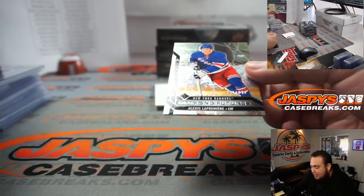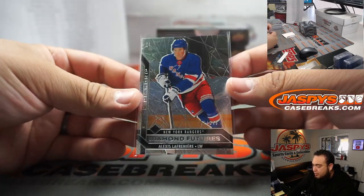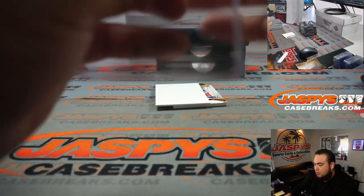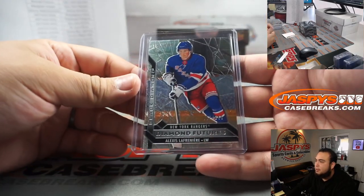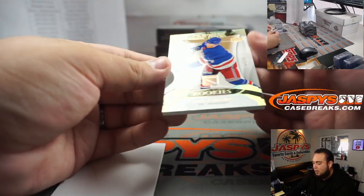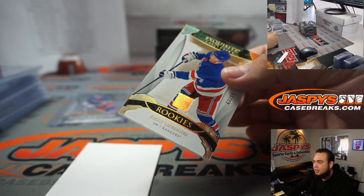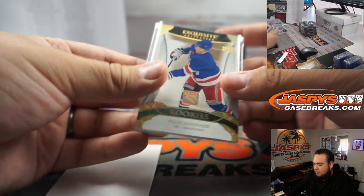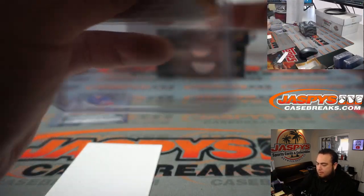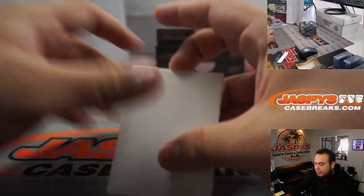We have an Alexis Lafrenière numbered to 349 for the Rangers — that is very nice. Rangers going to Megan. How about more Alexis — 62 out of 99 Exquisite Rookie base. That's a nice one right there, very nice. There you go Megan, two Lafrenières to stand off that box.